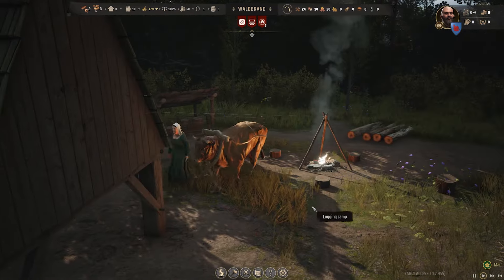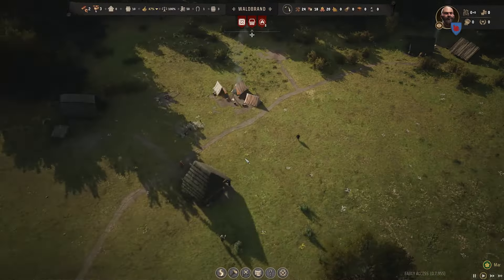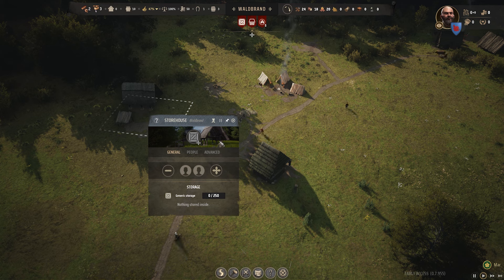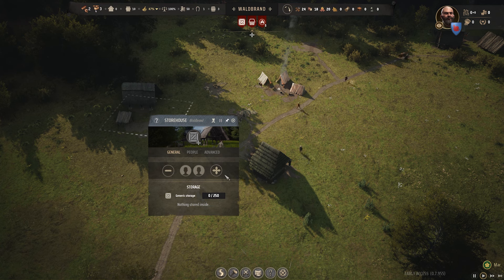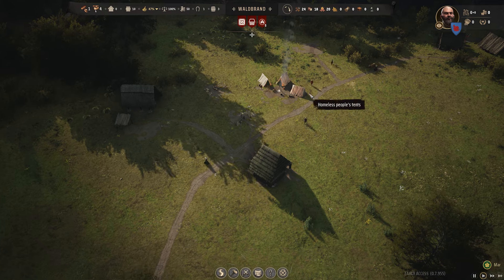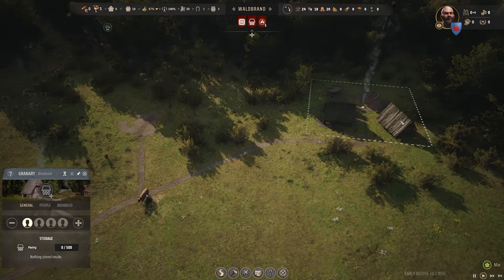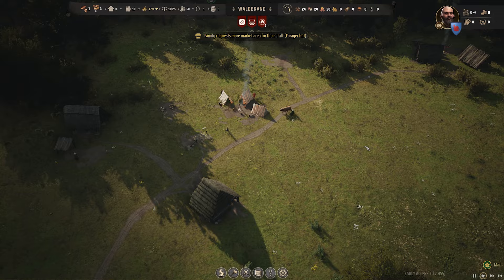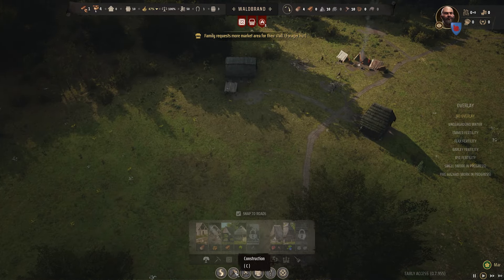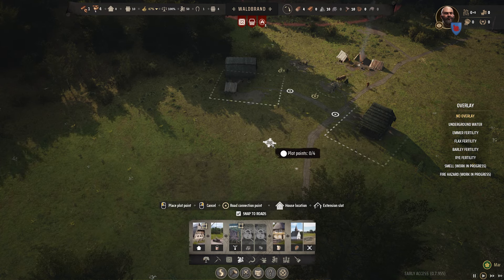Storage is built — does it need people in it? You can put people in it. Let's put one there for now, and one in the hunting camp when it's done. Do you put anyone in the granary? Let's put someone in the granary. Let's take one person out of the logging camp. 'Family requests more market areas for their store.' That's in residential — marketplace.